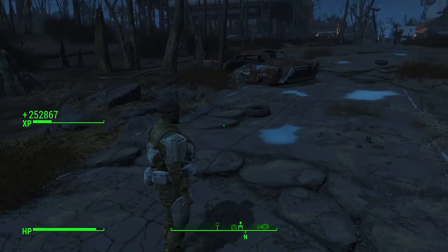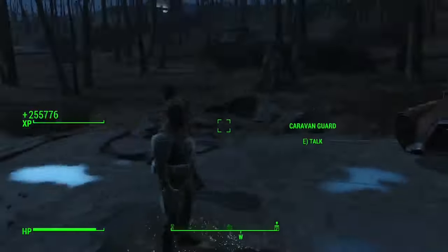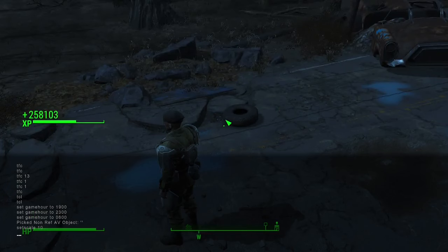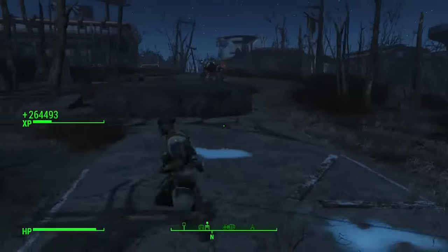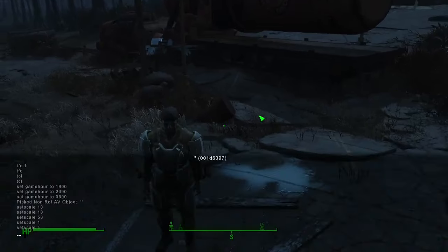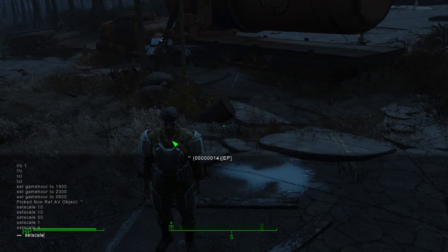This next console command is fun to play around with. Open the console command window, click on an item, and type setscale followed by a value from 1 to 10 — 10 being the highest and 1 the lowest — to increase or decrease the size of the item. You can also do this to yourself to make yourself a giant, but keep in mind that fall damage remains the same, so you may want to activate god mode first.